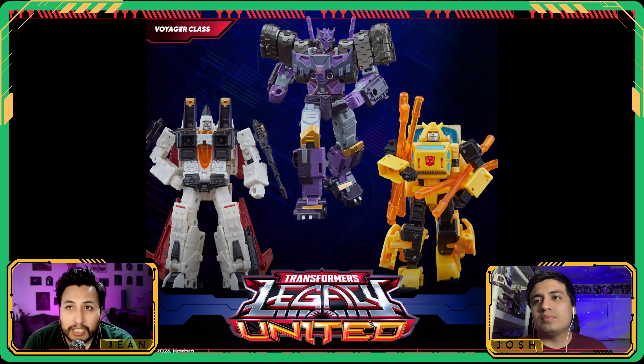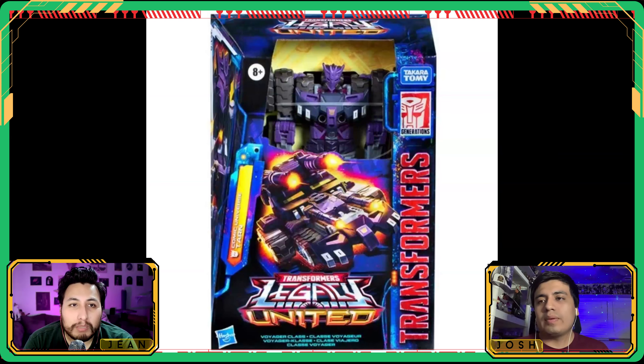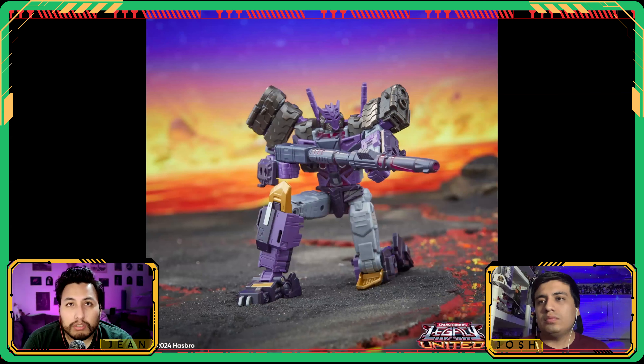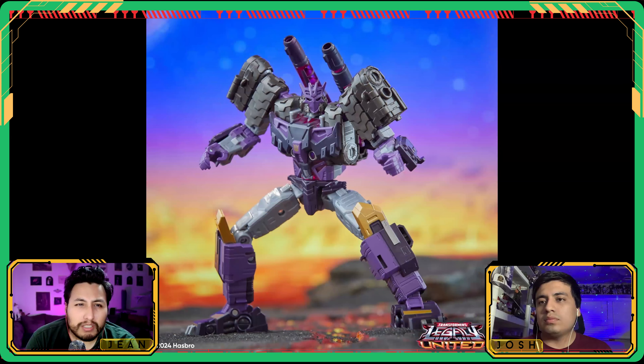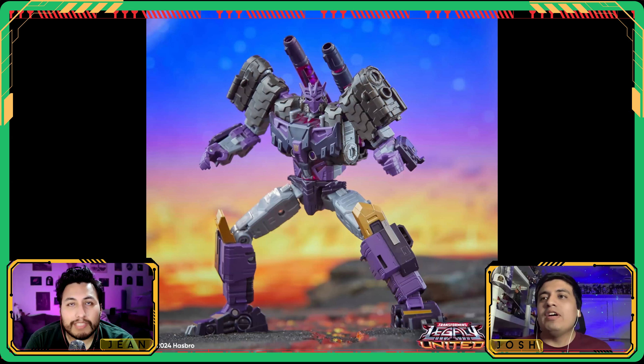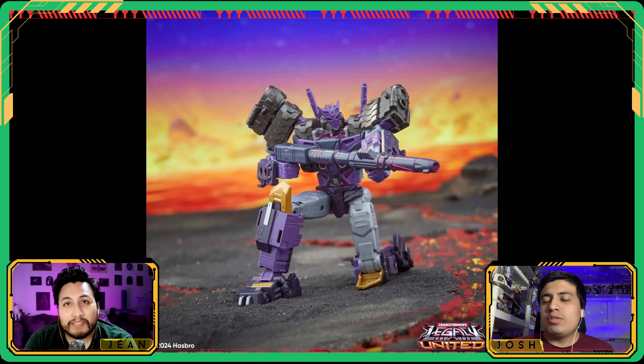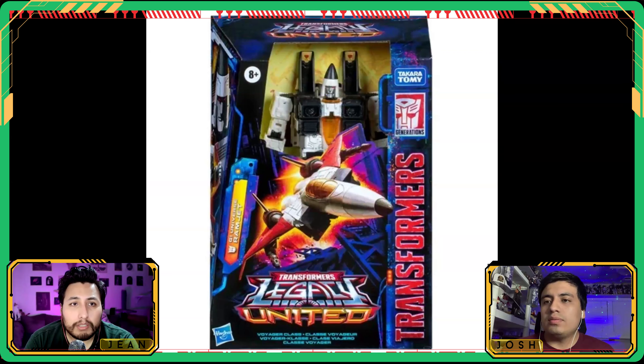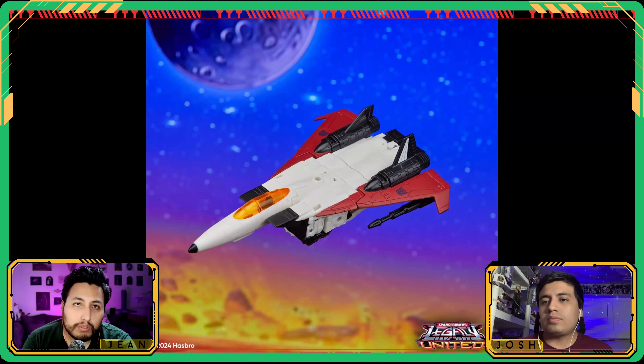Now for voyager class figures — these are the big boys in the $35 price range. We've got Tarn, and I really like this mold. The alt mode is a super cool futuristic tank, and the robot mode has a nice slenderness to it. Getting that actual Decepticon logo head is very cool.